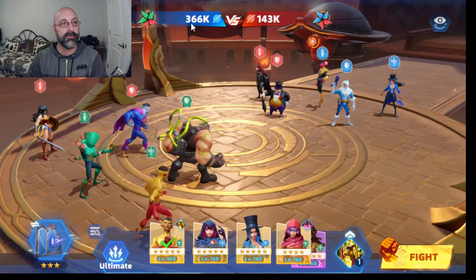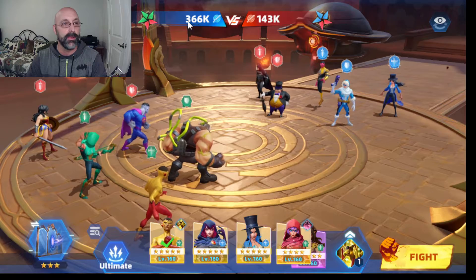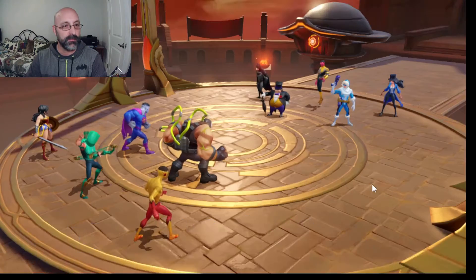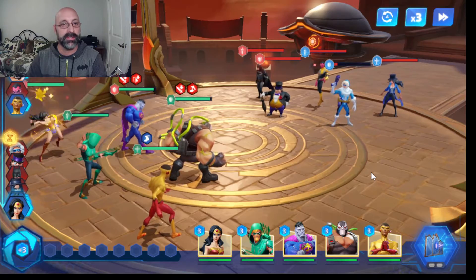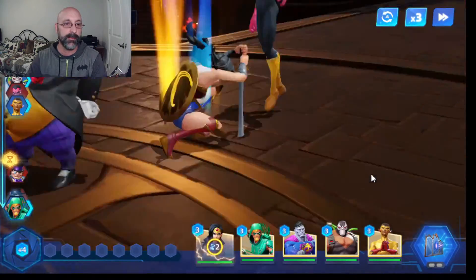Up here you can see the power level of my team versus the power level of my opponent's team — I have a pretty good advantage going on here. But when you start the fight, you just sit back and wait for it to happen. All the strategy in this game is in the setting up of your lineups at the beginning, and not in the turn-by-turn battles.